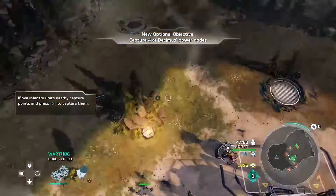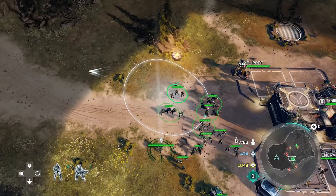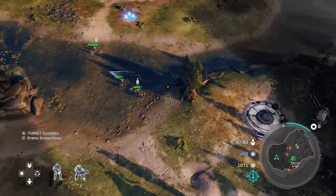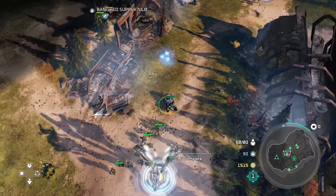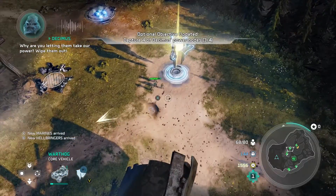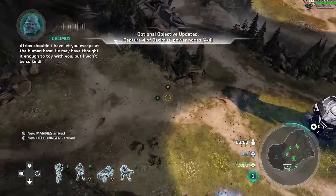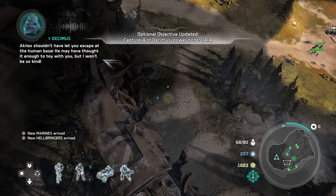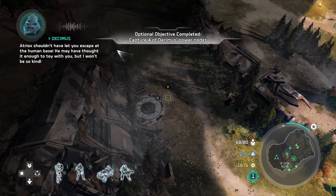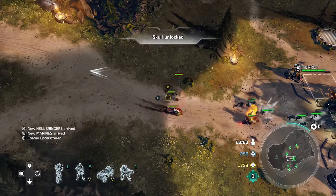The first skull is in the second mission, A New Enemy. This skull is the Grunt Birthday Party skull, and what you have to do is capture four power nodes as soon as you build your first base. Once you get the base, these power nodes will pop up on your minimap, or you actually have to scout and see one and then all the others will pop up. All you have to do is capture all four nodes, and then you have the first skull.